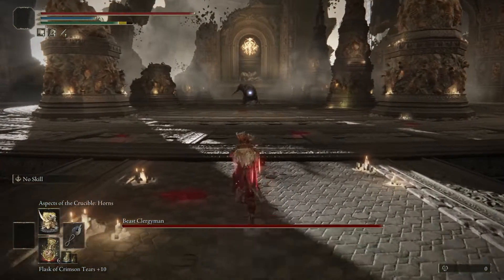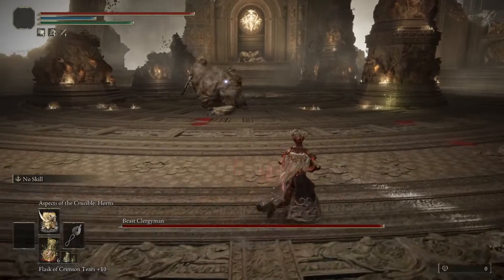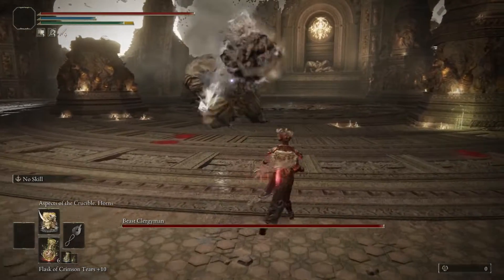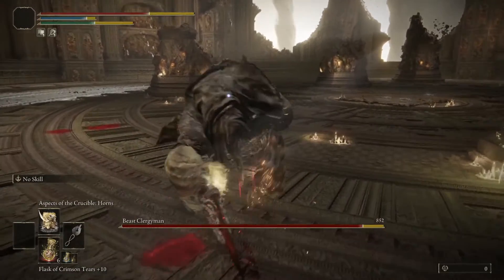Hey everyone, welcome back to Fire In My Face. As you can see, I'm rolling up to Malekith right now. He's slow walking towards me. Now he's going to throw a rock at me, but I'm going to easily dodge it because he's a sucker. Throw some more little spiky rocks, and now I'm going to horn him for the first time.